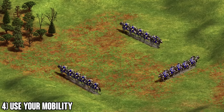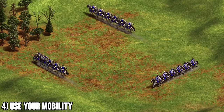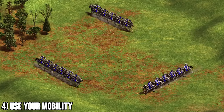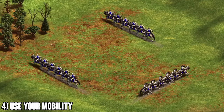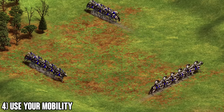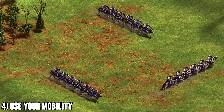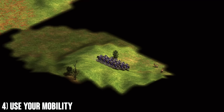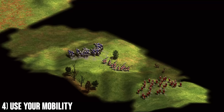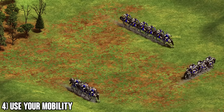Tip number four: use your mobility. Mobility is a key factor in making cavalry work, and it's one of the reasons cavalry is such a strong tool. Get into the habit of never taking a fight where you're not favorable — you always have the option to run away. Only take engagements that favor you in the middle of the map. If you're hesitant, back up and wait for a better opportunity, or go raid your opponent's base instead.